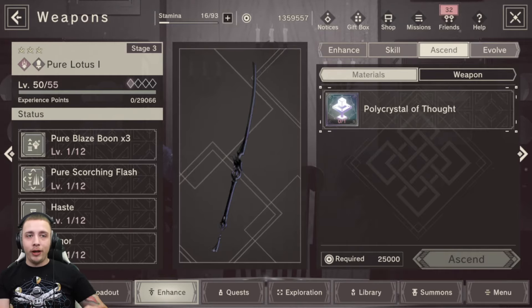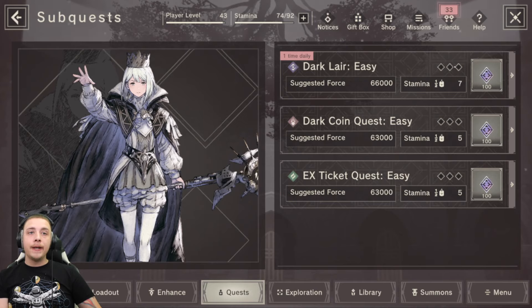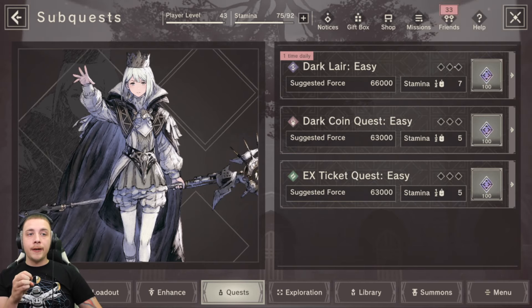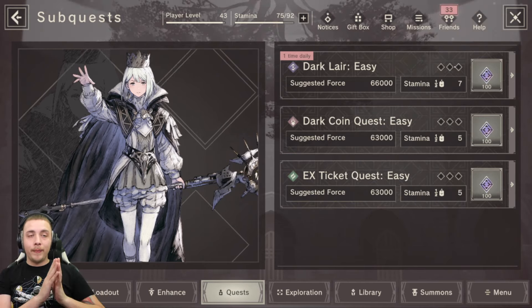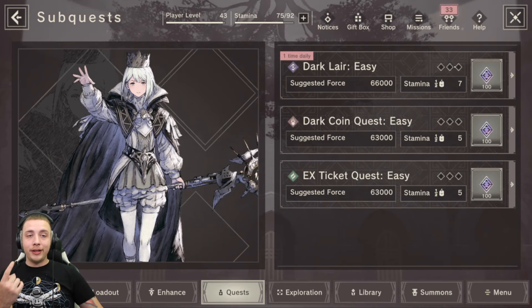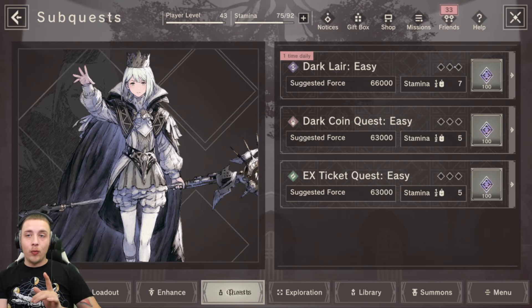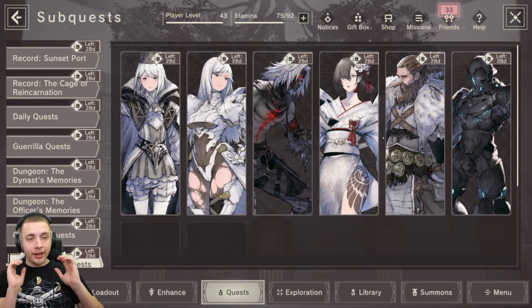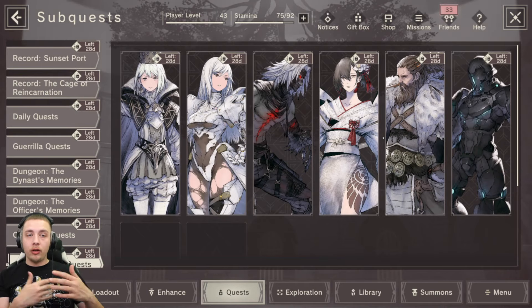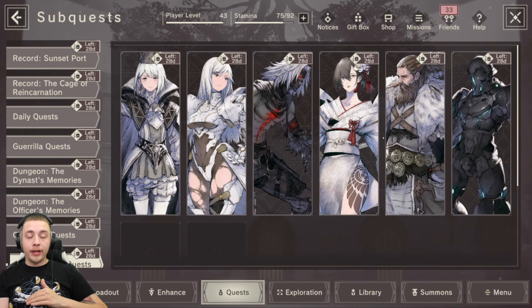I think it's best to farm summoning tickets and dark coins fairly evenly so you're able to get all the resources needed to upgrade these black weapons. Farming the boss floor is not easy content - it's definitely mid to late game content. But you can start farming dark coins and summoning tickets until you have a team ready for the boss floor. You want to clear boss floors as quickly as possible because that's the most efficient way to farm both resources at the same time, and you can only hit it once a day.